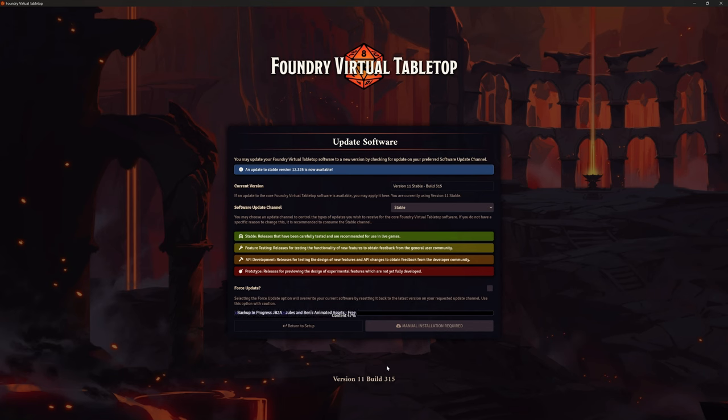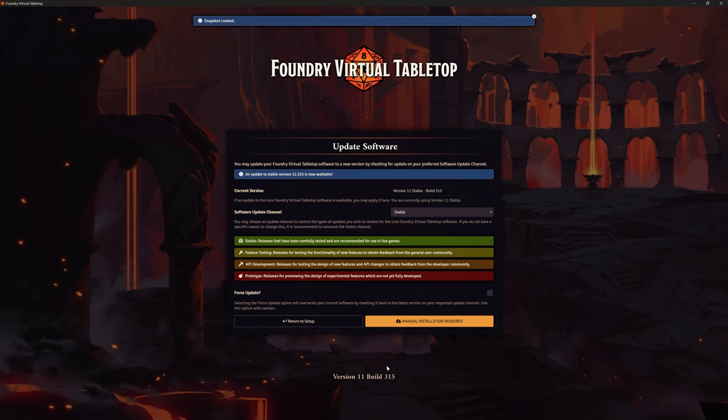The progress bar is going. I can see JB2A being backed up — and of course that's quite a big pack, it's got a lot of content in it. It's whizzing through quite nicely, now 50% through JB2A — one of the biggest content packs we've got because it's got so many images, automations, and animations. There we go, 80% on that one. Nearly there — brilliant, and most of the others are really quick.